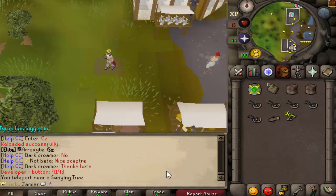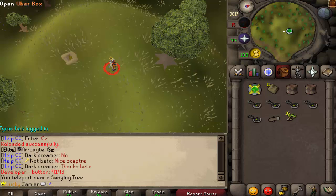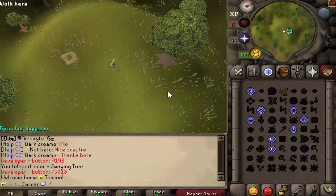The skilling option for snowballs is the swaying tree. This was from an event - when you cut the tree, you'll have a random chance of receiving snowballs. It is that simple. You do need 69 woodcutting for this tree.